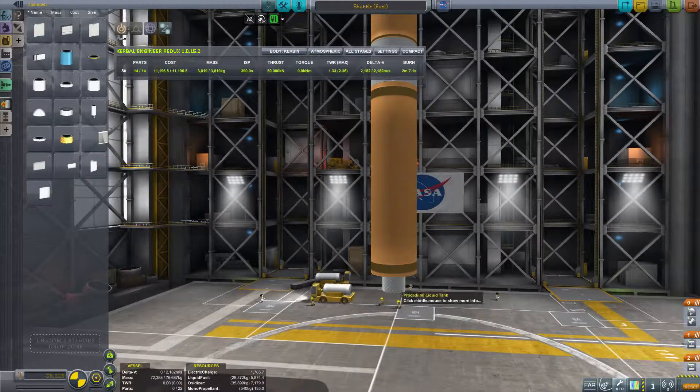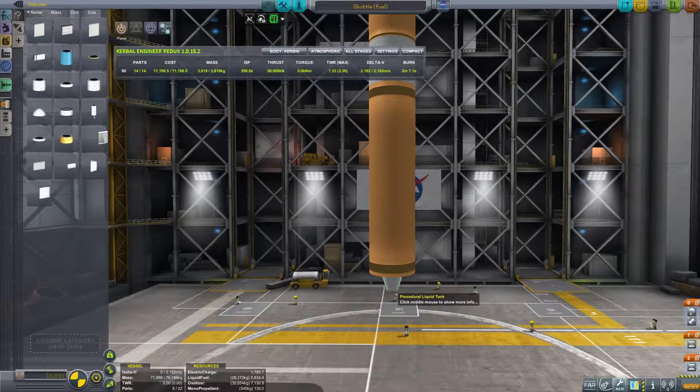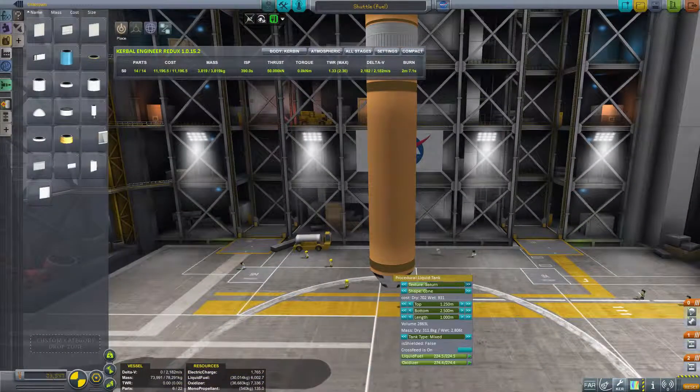Within Procedural Parts, you have procedural batteries, procedural heat shields — so if you have Deadly Re-entry, that's awesome. Procedural structural couplers. One of my favorite things is the procedural batteries, so you can have batteries tacked right along in there. Procedural xenon tanks. You can also see procedural SRBs. So there is a lot of functionality.